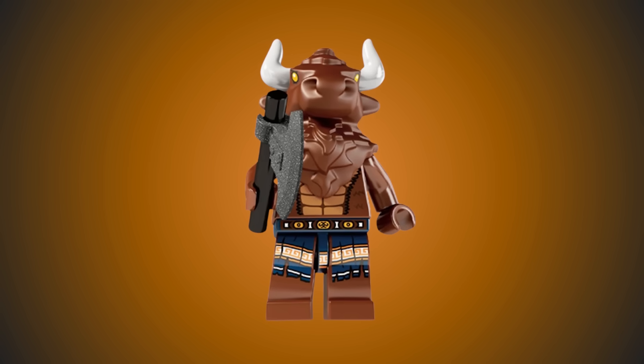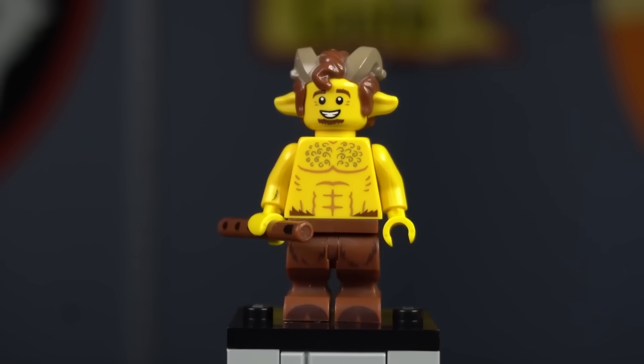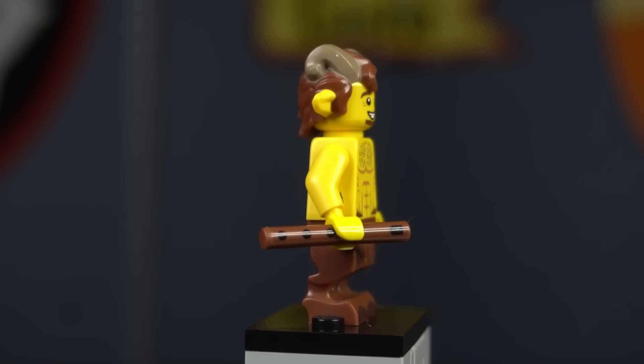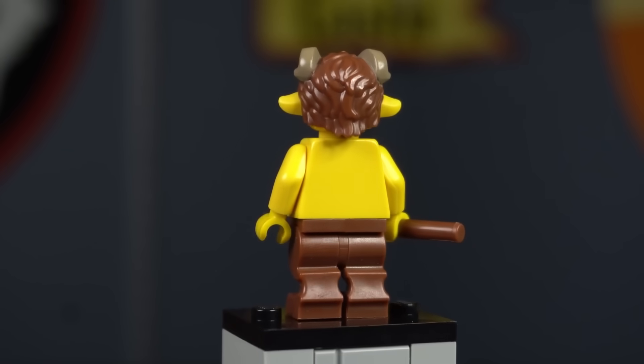The Minotaur figure has a molded head that horns can be attached to and wields an axe. Series 15 gave us the Fawn, who has a brown flute. A fawn in Greek mythology is a mythical creature with the upper body of a human and the lower body of a goat, often associated with nature and music. This is definitely a figure you're going to want to pick up for a custom Grover.